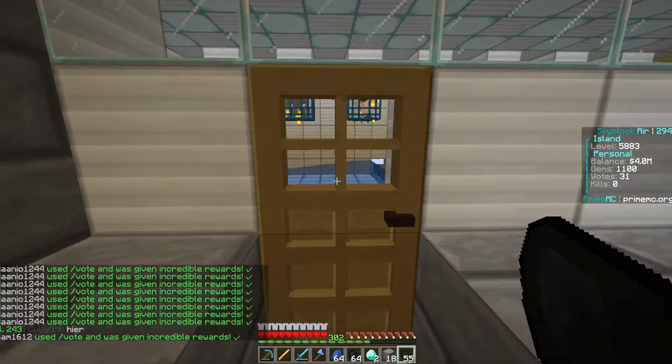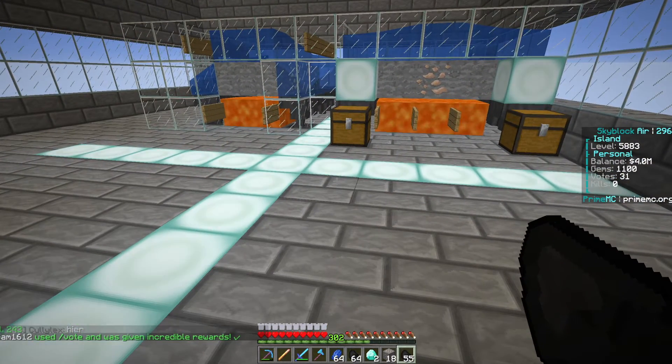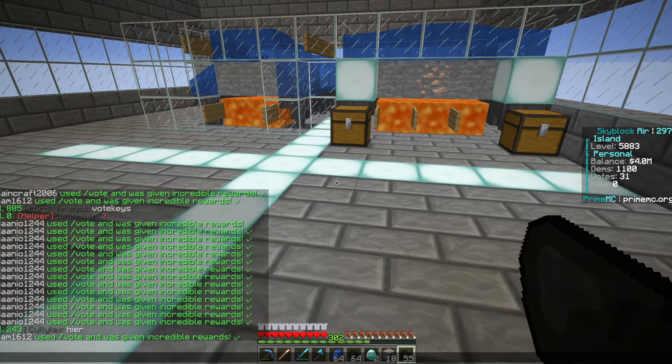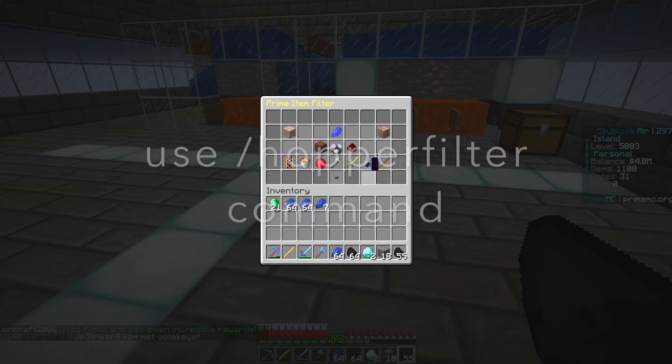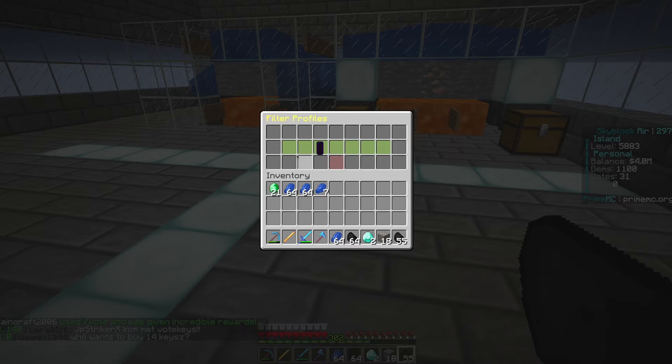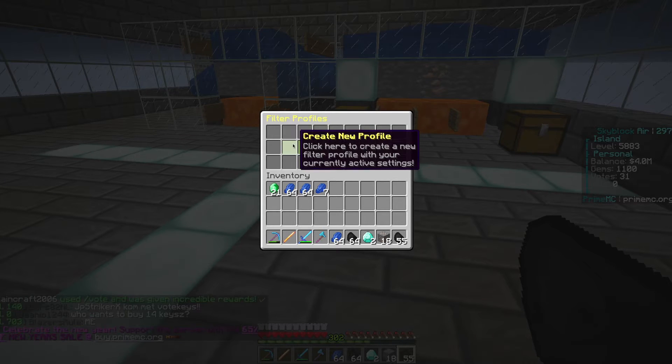Let's go back up and get started on this hopper filter. I deleted all my settings recently so I can come back and set it with you guys. But this is what you need to do — the command is like this. Okay, so right now I literally have no profiles. Nothing's set. So what you need to do is designate one of these — you notice you have a number of them.